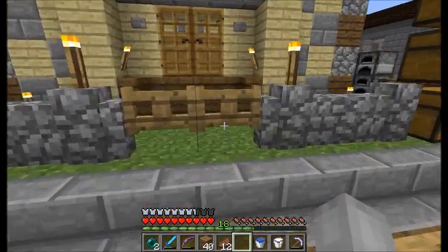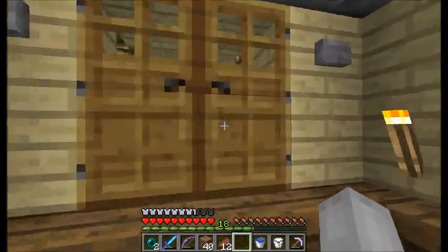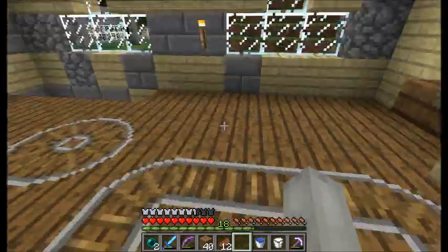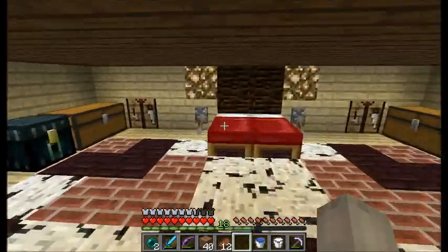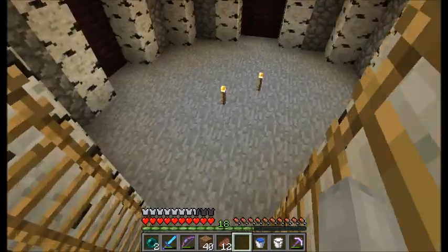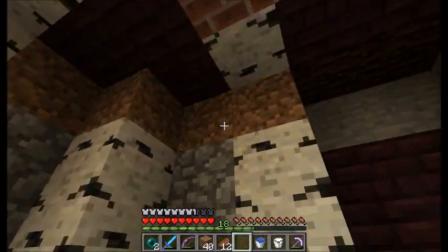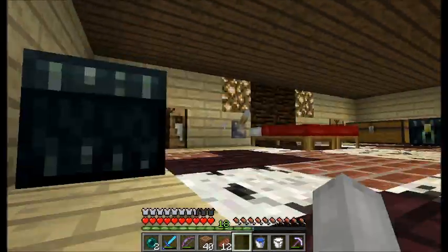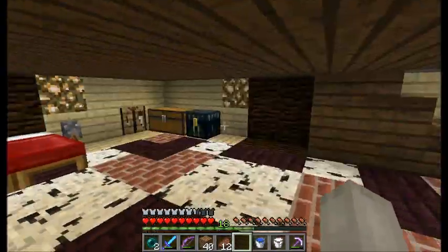Here we have Ready Taze's house. He's a fan of birch wood I think. He has this in his bedroom and — watch out — there's a secret entrance down here. Yeah, you've got some dirt there buddy, you might want to get rid of that.